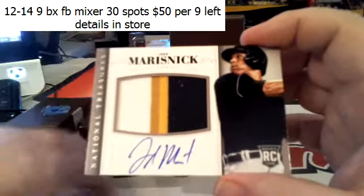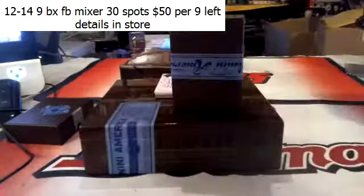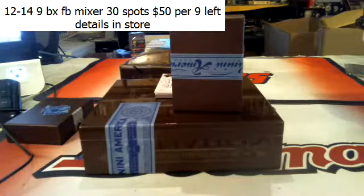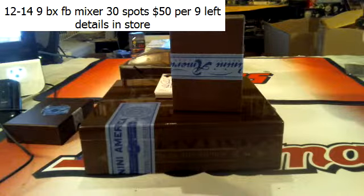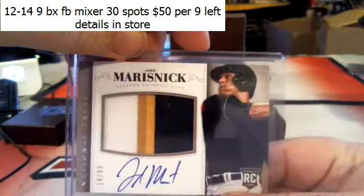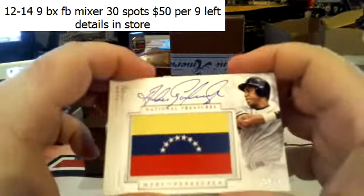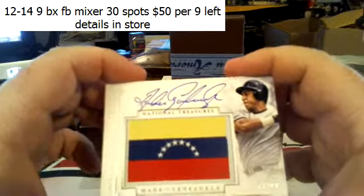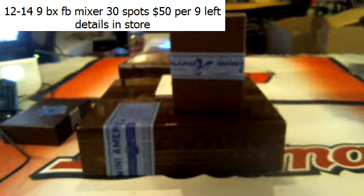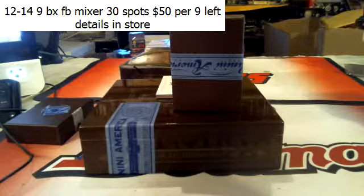For the Houston Astros, 14 of 99, four-color patch — Jake Marisnick. That's Leo Leo. The Big Cat, Andres Galarraga for the Colorado Rockies. That's Mr. Less — that's a nice card for having a combo spot. The Big Cat, Andres Galarraga.